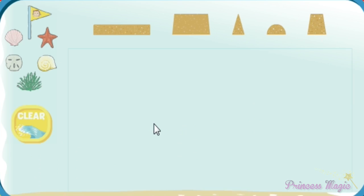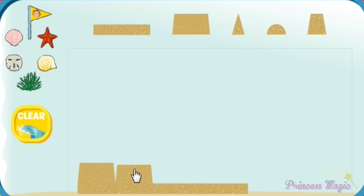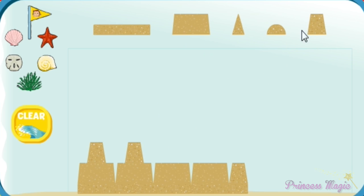That looks just right for making sandcastles. Build another castle. Nice. Click on the shells and seaweed to decorate your castle. Can you stack a big shape on some smaller ones? Smaller shapes can stack on bigger shapes.